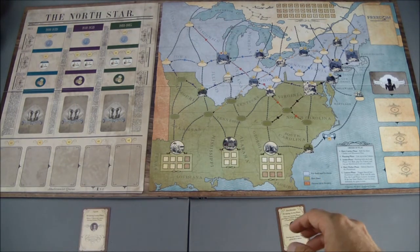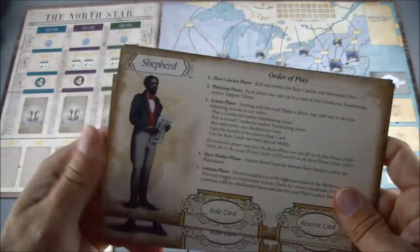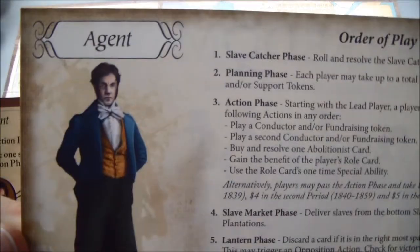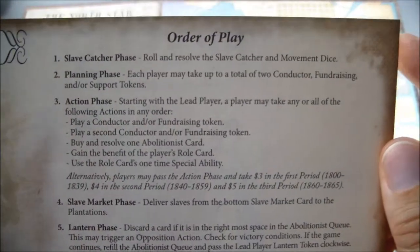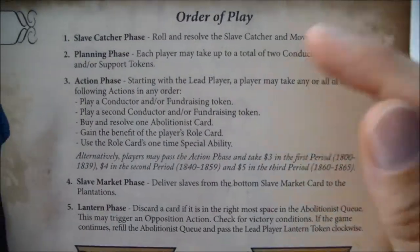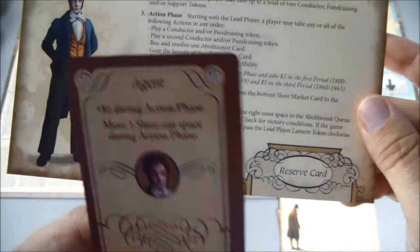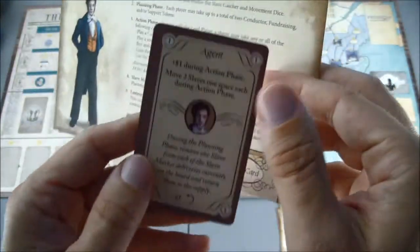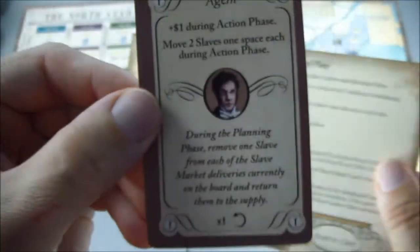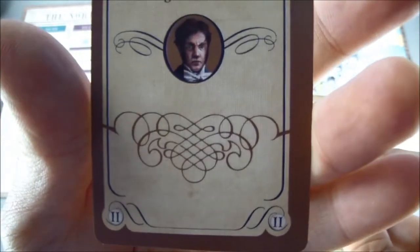We need to get both of their player cards. Here's the one for the Agent, and I need to get one for the Stockholder. The cards for our protagonists have a really nice order of play on each of them that helps you keep track of what you need to do. There's a spot for a roll card and a reserve card.